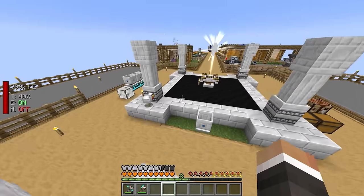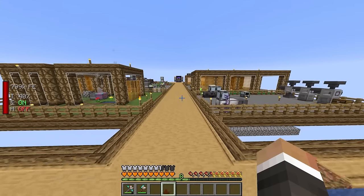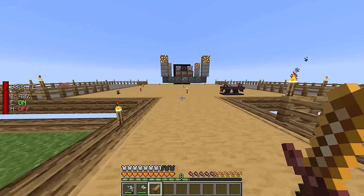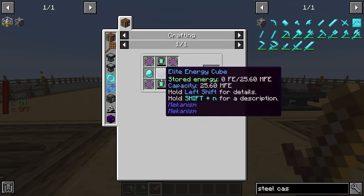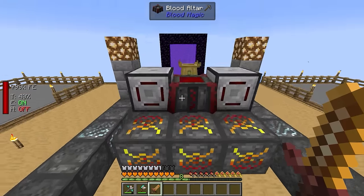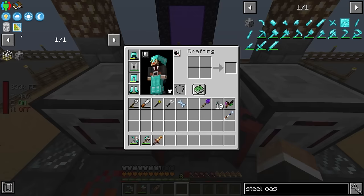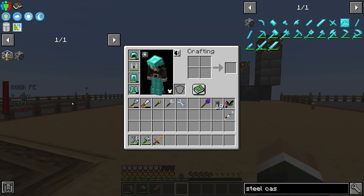The only tricky part about automating steel casing is this final stage — getting 20,000 life points into the Tier 3 altar. Up until now we've been doing this manually with our sacrificial knife. Going forward, we're going to need quite a few more steel casings, especially toward the end of the pack. This creative energy cube requires a ton of energy cubes, and each one requires a steel casing, not to mention extra mechanism machines.